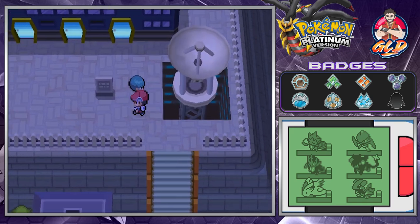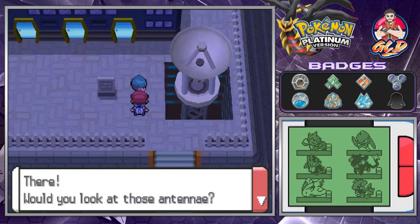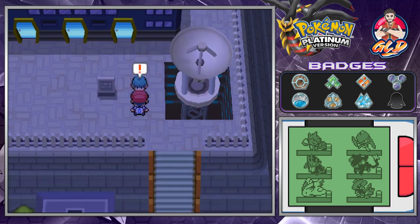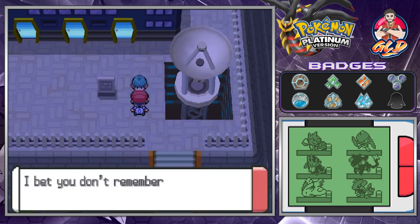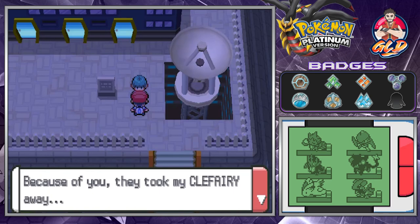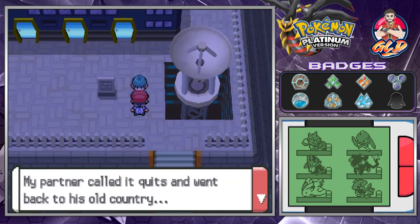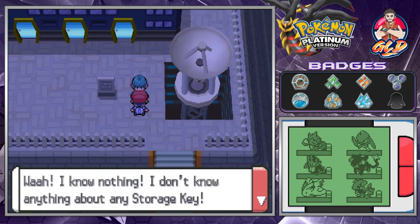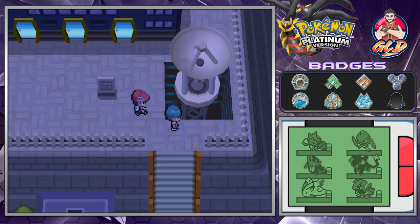We talk to this NPC who mentions impressive antennae, then he recognizes us: because of us they took his Clefairy away, his partner quit and went back to the old country. He's acting like he knows nothing about any storage key.